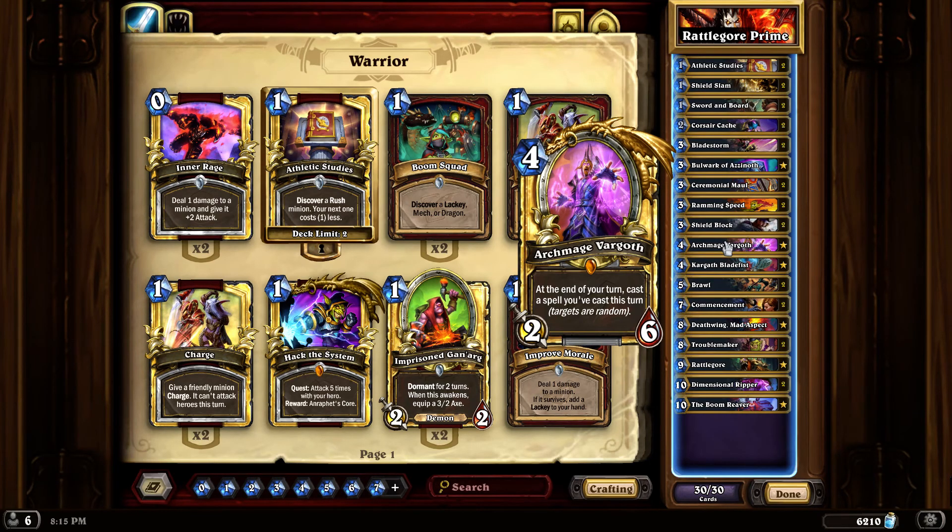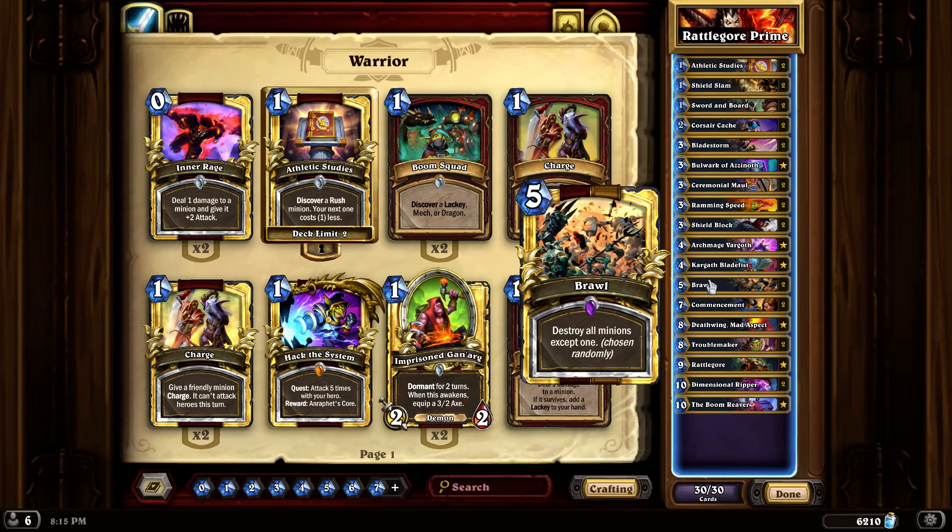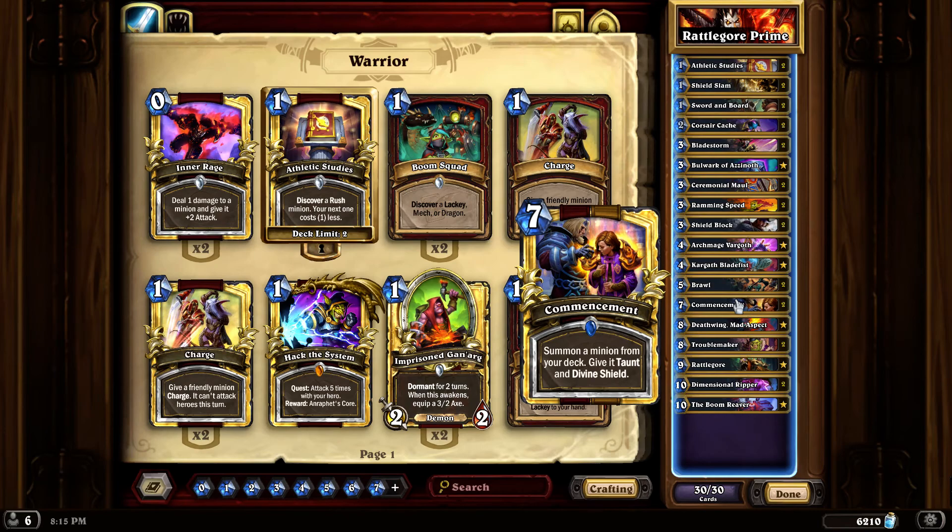Kargoth Bladefist - when you get your Kargoth Prime, he's going to give you ten armor. I think with each card you gain ten armor but we'll see when it changes to Kargoth. Basically you're going to gain some armor so when you get this late game it does you really well. Brawl is kind of a staple.